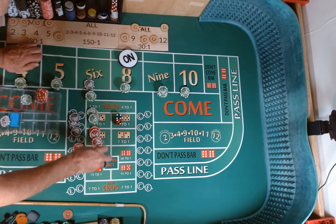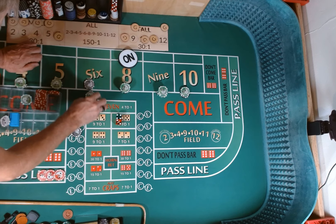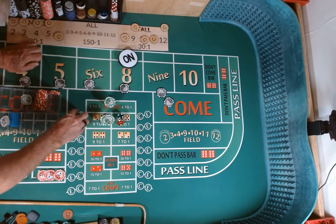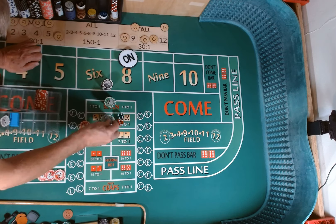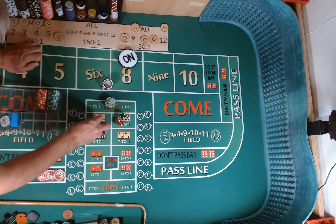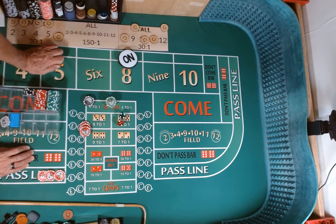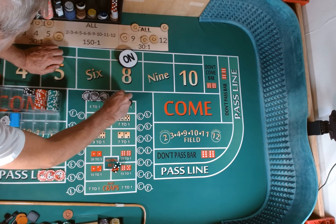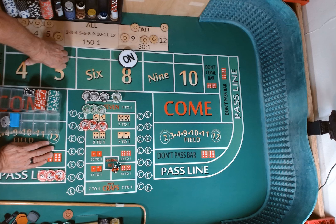This is where we're going to pull all of our bets down, replenish our chip rack, and play with profits. We wanted a 20% profit — I think we're well above that. We've got our $1,200, so we need $240 to make our goal. We are at $490 profit.